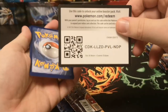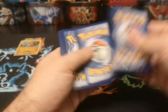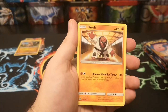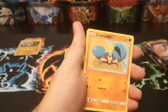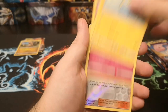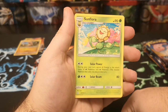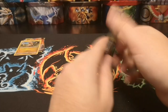Another green code card. Psychic energy, Araquanid, Rufflet, Dartrix, Ponyta, Crabrawler, Carvanha, Jangmo-o, Azurill, reverse Clefairy, and a regular rare Sunflora. Where are these full art character cards?